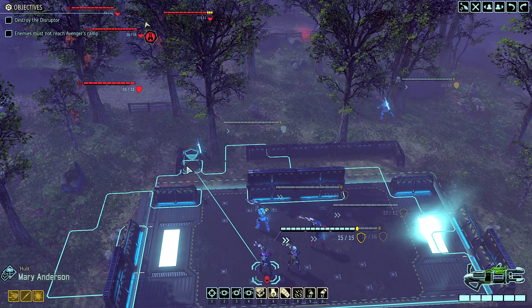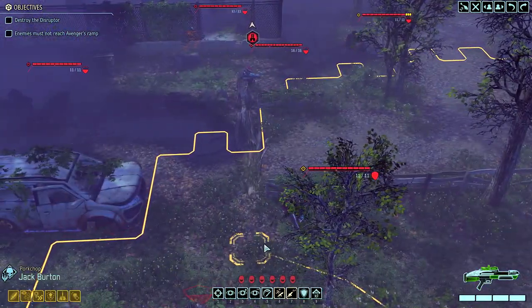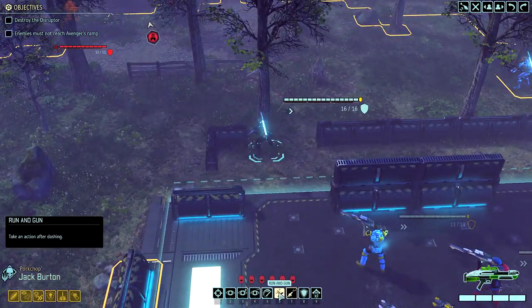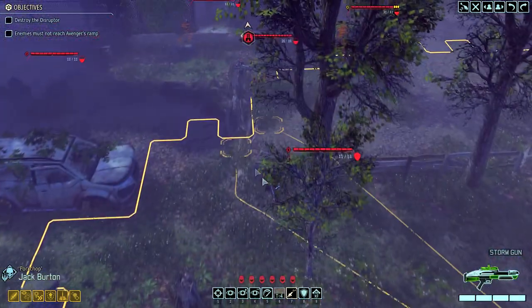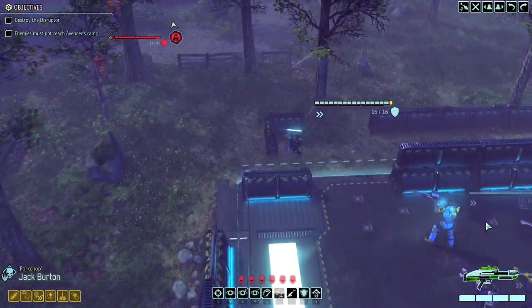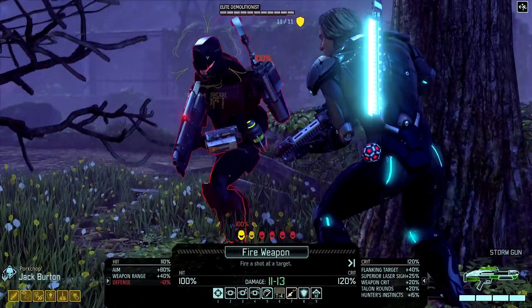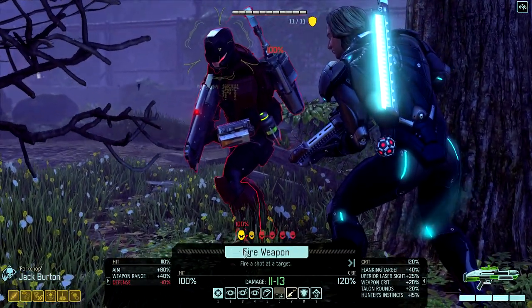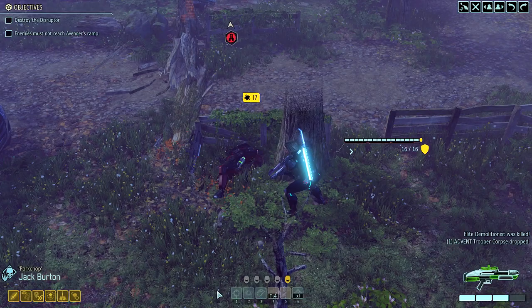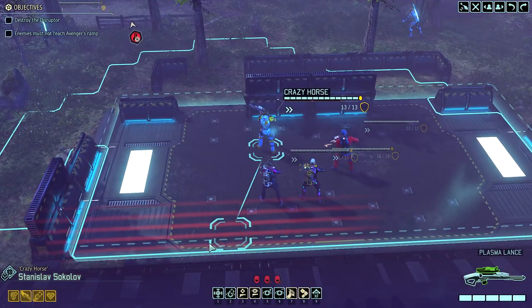I'm going to move her up as far as I can, but I'm a little torn. I think what I need to do is use Jack to run a gun. I want to get him before she blocks his path, so I want to get him a relatively easy kill. More importantly, I'm going to kill the guy closest to us — this should just be one and done. Jack Burton, you've done it again, you beautiful bastard. We'll worry about his Implacable move in a little bit.